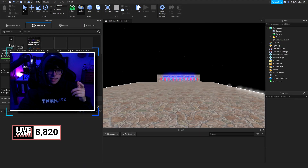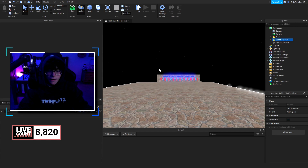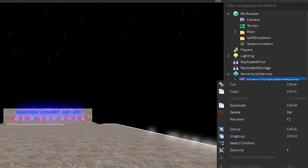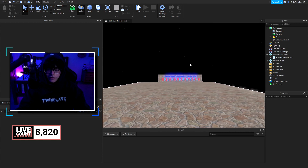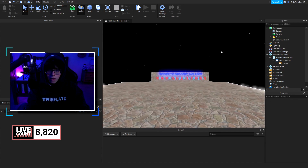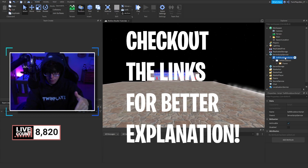Grab that model, go to the Toolbox in Studio, and hit the inventory button — it should be the soft shutdown model. It's going to be in a folder, so grab it, right-click, and hit Ungroup. Then delete the folder. We're putting the script in ServerScript because this needs to run on the server. There's going to be a few things inside here, but don't worry — it's not too much.